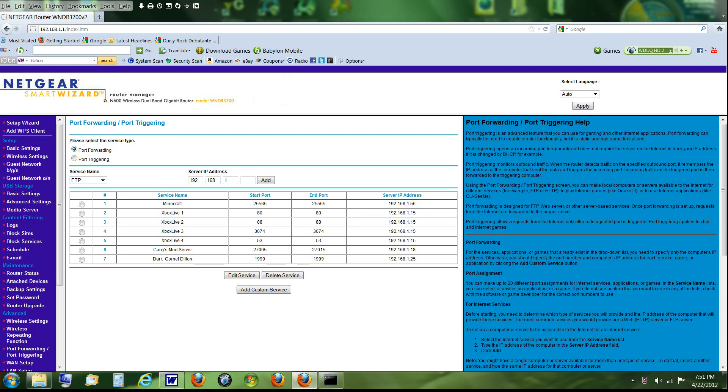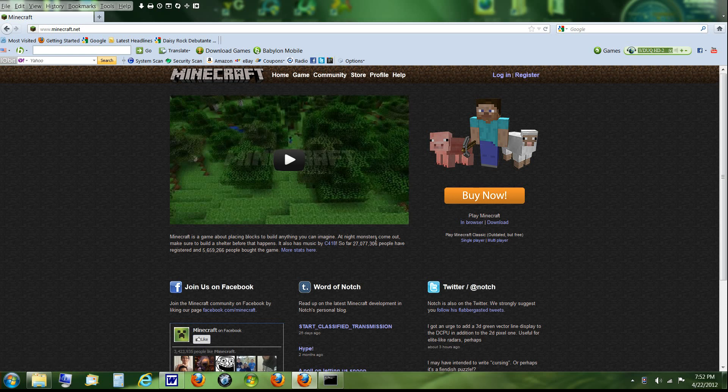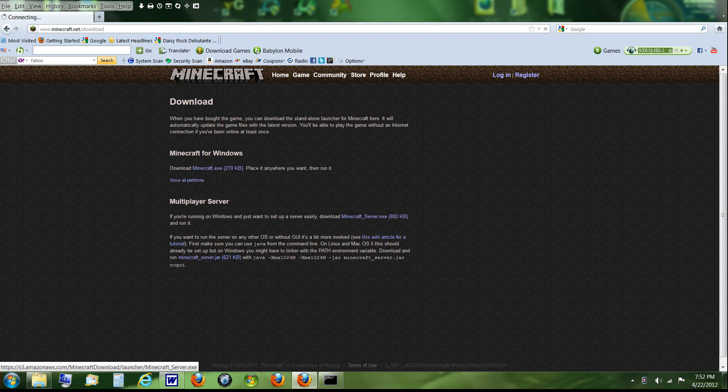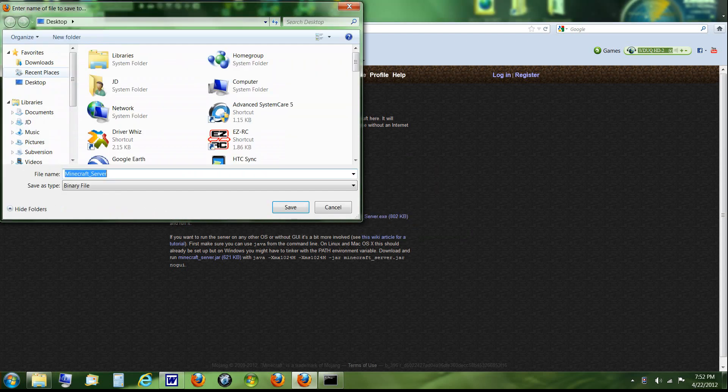Now you want to go to minecraft.net, then go to the Play Minecraft section and click Download. Look for where it says 'Multiplayer Server' — it'll show you're running Windows and let you set up the server easily. Download the minecraft_server.exe file and save it to your desktop.